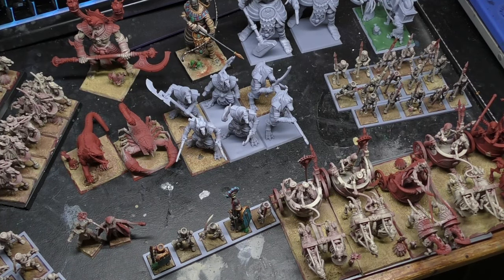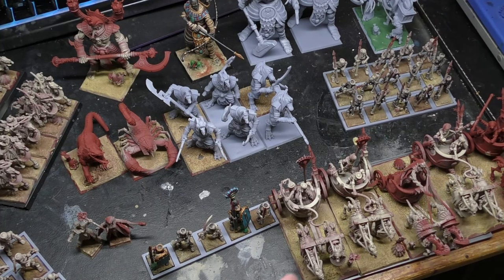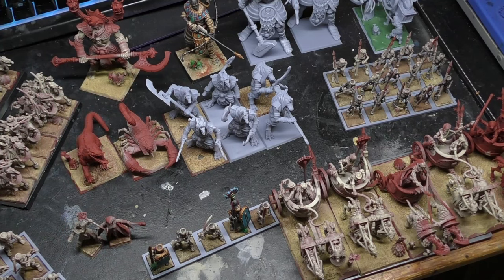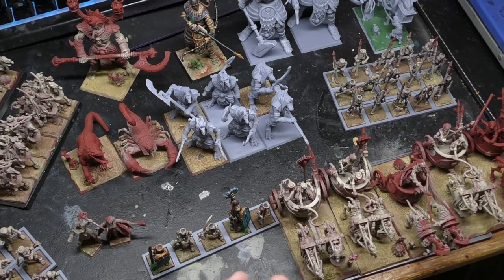You've probably already bought the Tomb Kings box set, but if you want different chariots, cool-looking Ushapti, or a Tomb Scorpion, you can get files individually on MyMiniFactory or go for bundle deals which offer more bang for your buck. I wanted to keep this relatively short — hope you have a fantastic day and enjoy the Old World. See you soon!